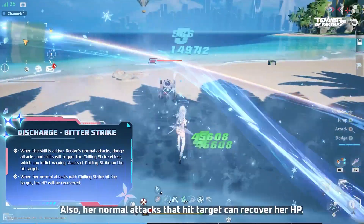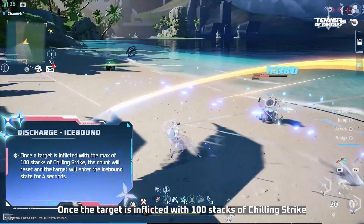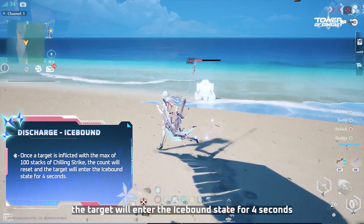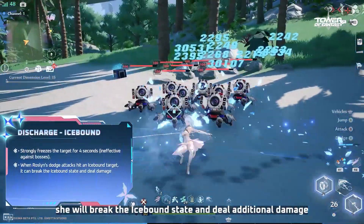Also, her normal attacks that hit the target can recover her health. Once the target is inflicted with 100 stacks of Chilling Strike, the target will enter the Icebound state for 4 seconds. When Roslyn's dodge attacks hit the Icebound target, she will break the Icebound state and deal additional damage.